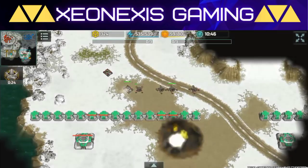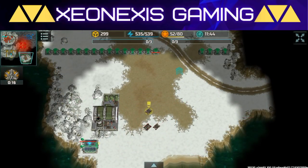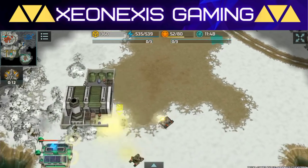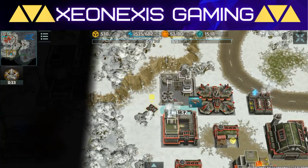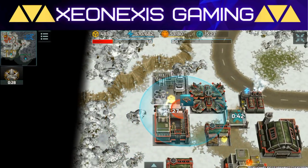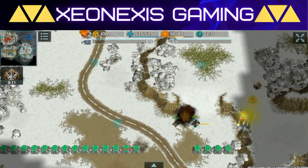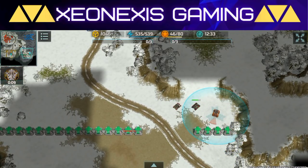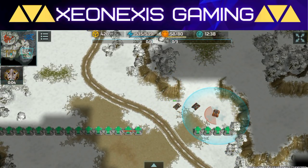To do this, first destroy the enemy defenses guarding the enemy flight recorder box, and then send a unit to capture the flight recorder box. Afterwards, it will carry the box with it, indicated by this box and yellow arrow above the unit. Protect this unit and bring it back to the special building to receive some resource containers. If the unit is destroyed, it will drop the flight recorder box in the area where it was destroyed, which can then be collected by your other units.